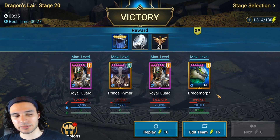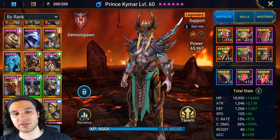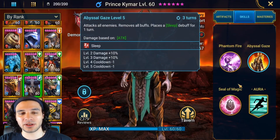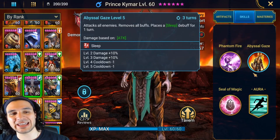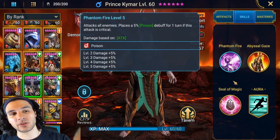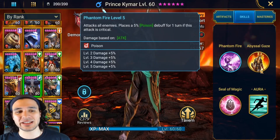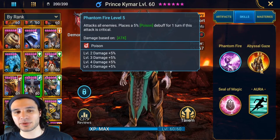Now that I've shown you the damage build and talked about the tanky stun set option, arena is another way to use Kymar to your advantage. What you'd do is build him extremely fast with a good amount of accuracy but zero crit rate — that is the key. You want to use his A2 to remove all buffs and place a sleep debuff on your opponents, but you do not want his A1 placing a poison on a target.